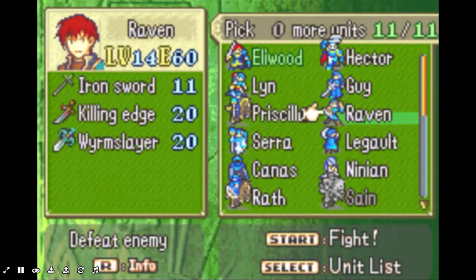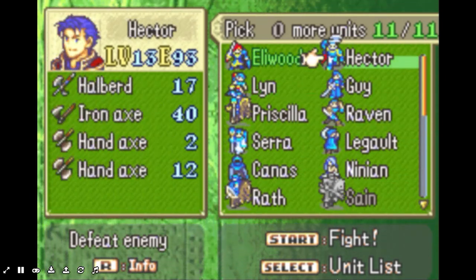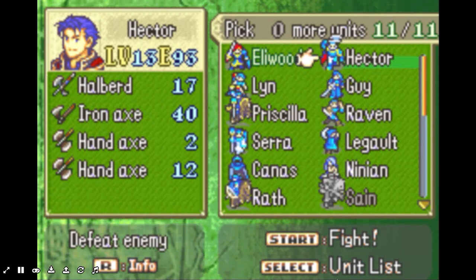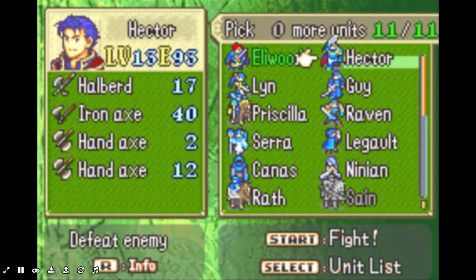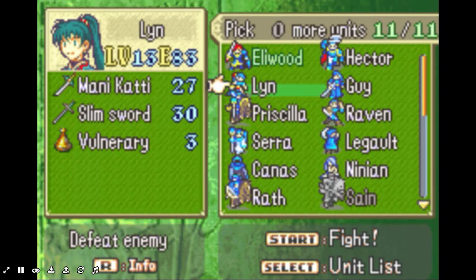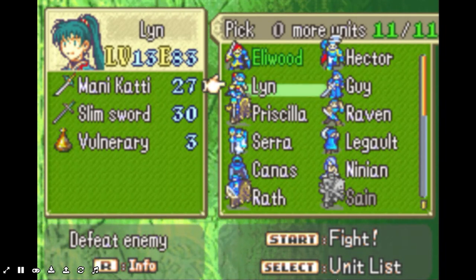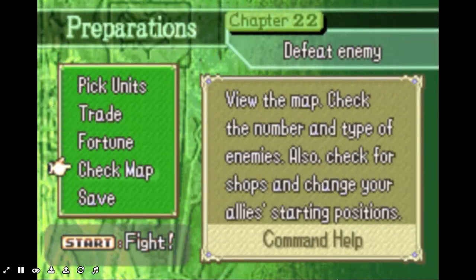I already prepared my team off screen. I figured out that I don't have to get every lord to level 15 individually — all my lords' levels just have to add up to 50. Hector's at 13, Eliwood's at 14, so that's 27. Lynn's at 13, so that's 40. We're not even close, so we're not going to get Geats. It looks like we're going to have to go with Wallace. I don't like Wallace at all. I might be able to find some use of him. Also, the chapter's a little bit harder too.